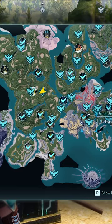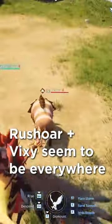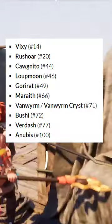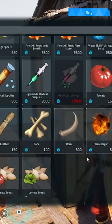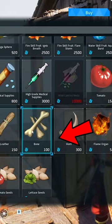For bones, your best bet is to go to the small settlement and look around for some Rushoars and Vixies, as they both drop bones. Here's a decent list of PALs that drop bones, and you could also go to a wandering merchant — certain merchants will have bones.